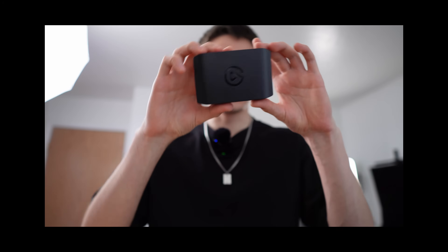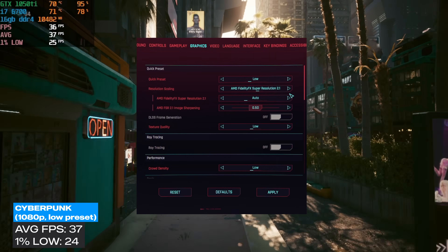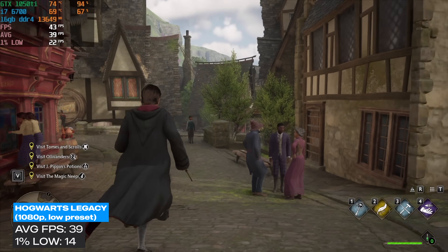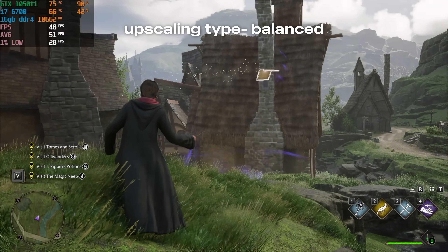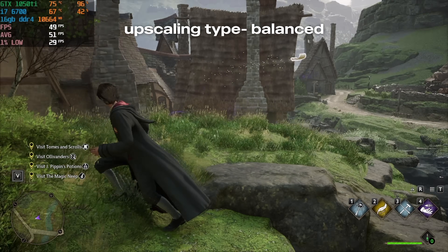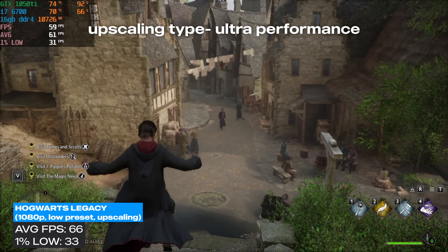This gaming PC is perfect for eSports games like Fortnite, Valorant, and other easier to run titles, but that doesn't mean you can't play harder to run titles. I ran the in-game benchmark for Cyberpunk at 1080p with the low preset. It enables resolution scaling by default, so I left it on, and we averaged 37 FPS. In Hogwarts Legacy at 1080p low preset with no upscaling, it played pretty smooth and averaged 39 FPS. I enabled upscaling set to balanced and averaged 50 FPS. Then I changed upscaling to ultra performance — it made the game look a little more fuzzy, but we did average 66 FPS with a 1% low of 33.